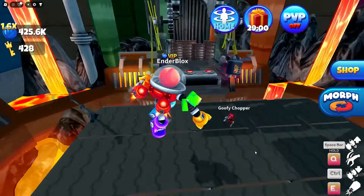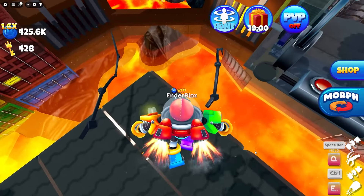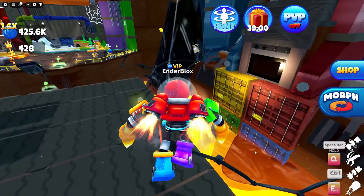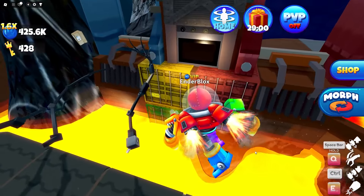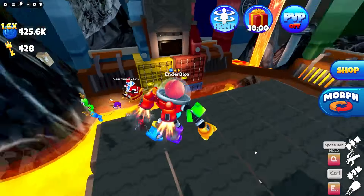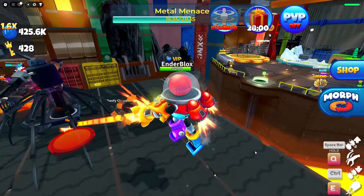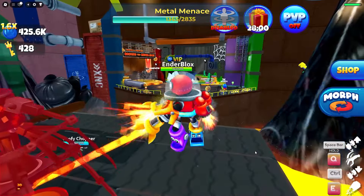Let's take on the toughest boss yet, Metal Menace. But why are the parts of the boss floating in air like this? Since we have a jetpack, the boss's chain attack couldn't reach us.